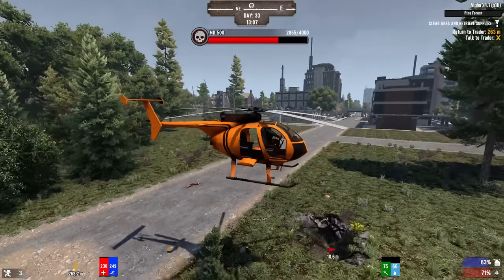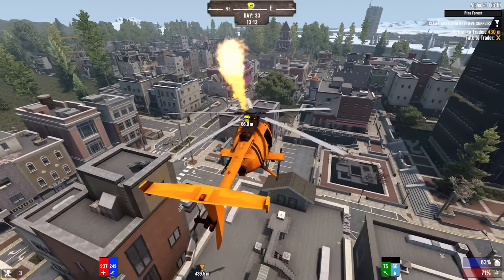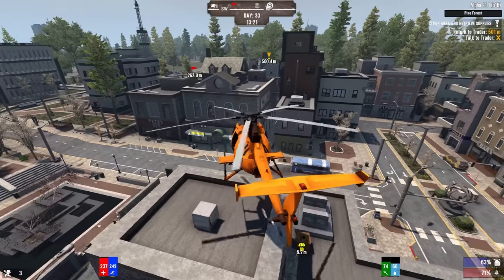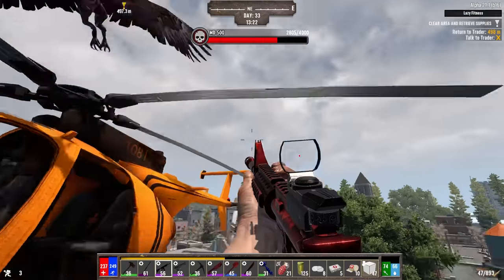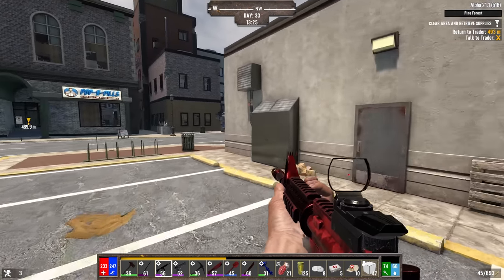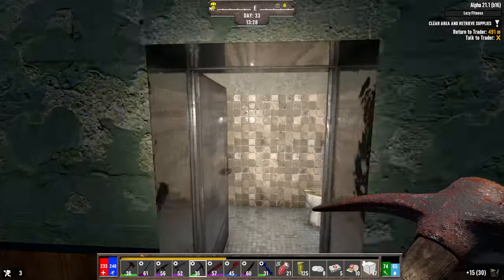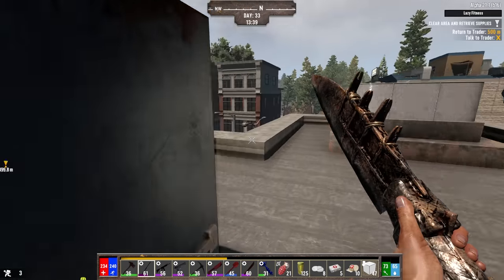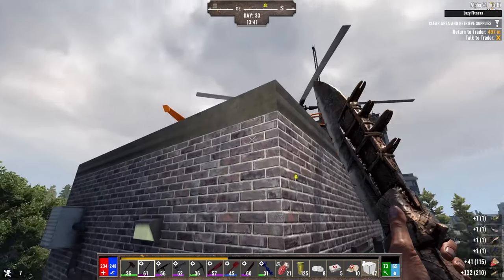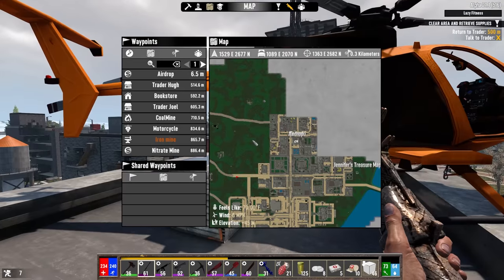There should be an airdrop nearby — it's over there, on top of a rooftop. Going to have to do a daring landing. Bring it in nice and slow... right there. Fell off — I have to go in through the restaurant. Found the staircase, out to the rooftop. The rotors are still spinning. Got back up — all right, from here we have one more treasure: Jennifer's.